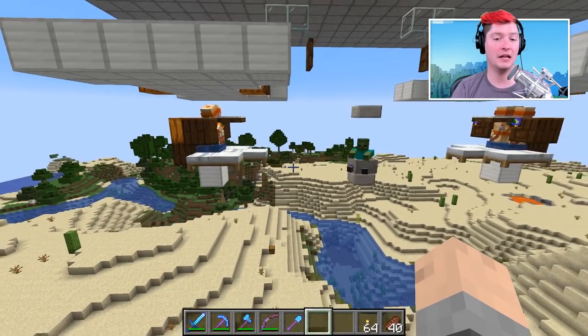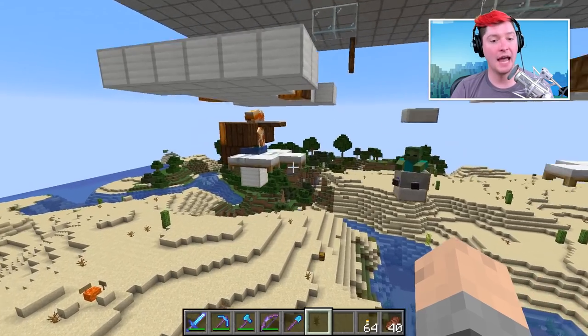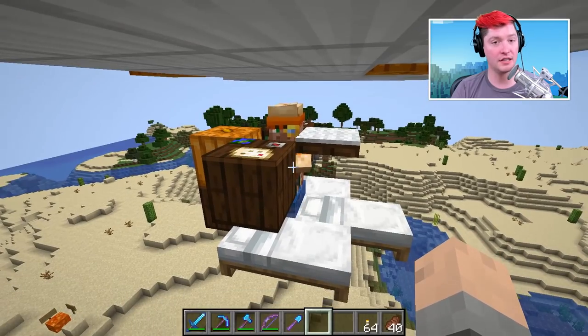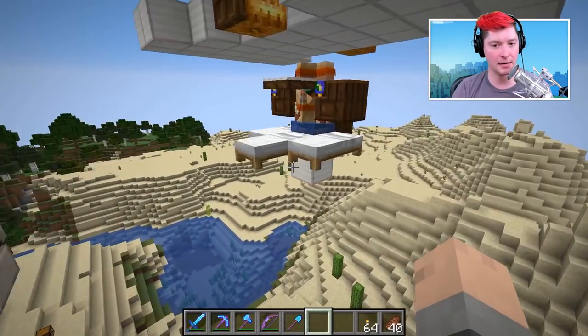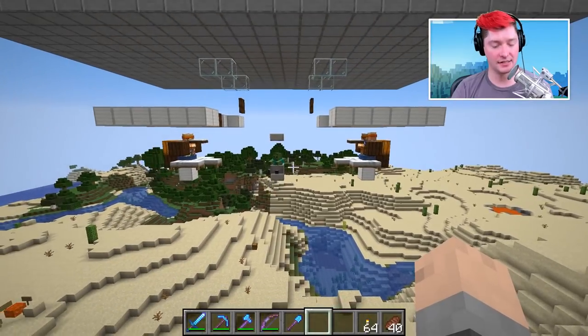That has been the big problem with these villager iron farms. With this technique, we use water to bob these villagers up and down - this carpet will break their line of sight to the zombie sitting in the mine cart - and that way they will be able to work and sleep.